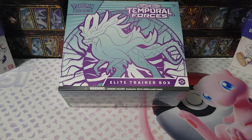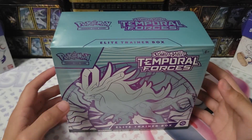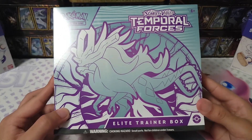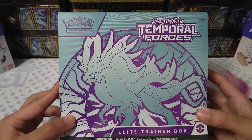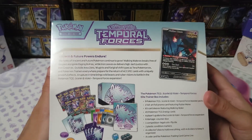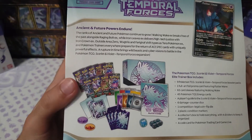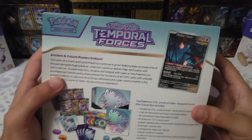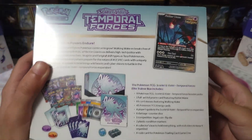Hello everyone, welcome back to another video. Today we'll be opening Temporal Forces, the latest English Pokémon set. Let's get right into it. So we have here — Suicune, I think, but different — this is the trainer box, so we have booster packs, energies, artwork sleeves, etc., and we also have a full-art Flareon which is pretty cool.